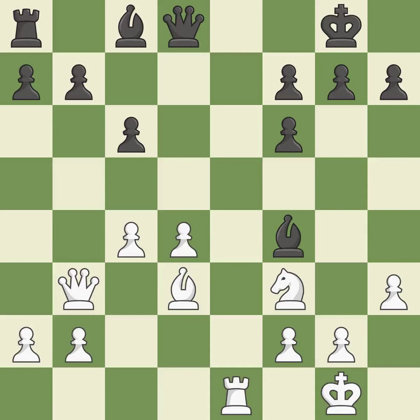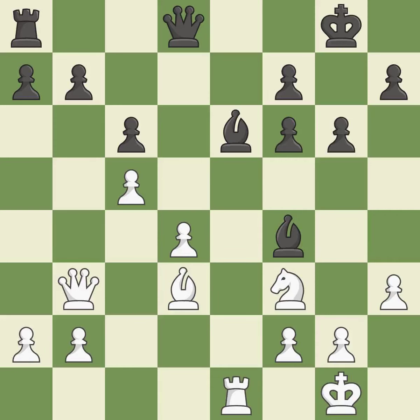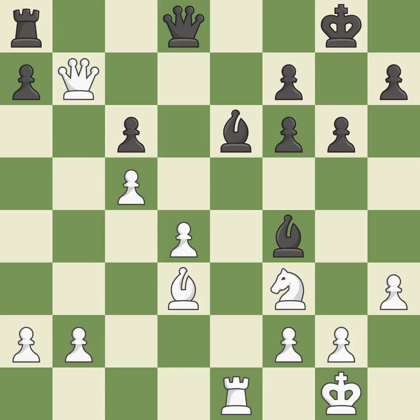The piece backs off. A pawn is left defenseless — that pawn was free for the taking. This defends the attacked pawn. There was only one good move in that position.